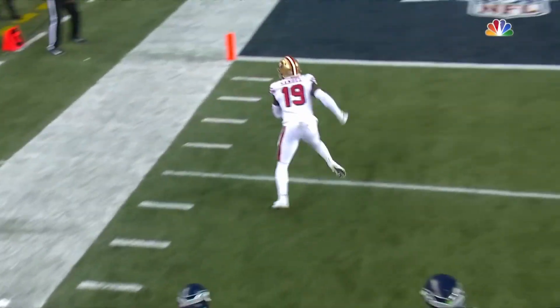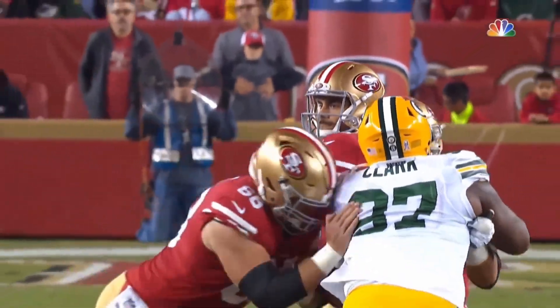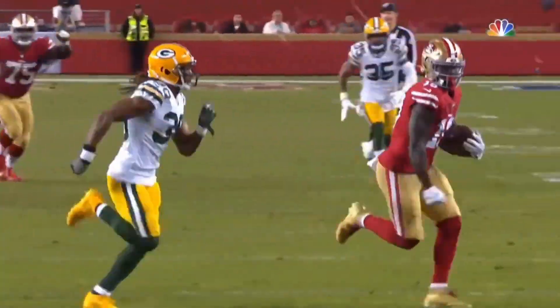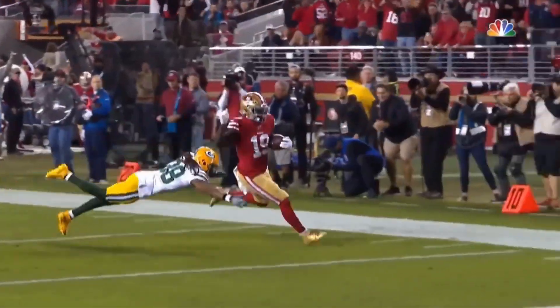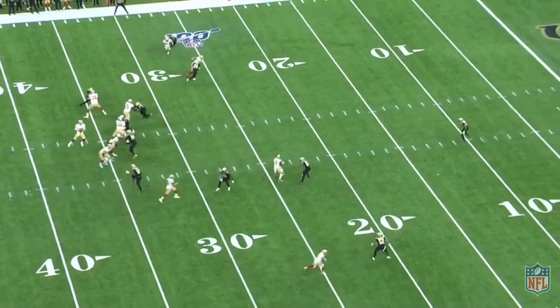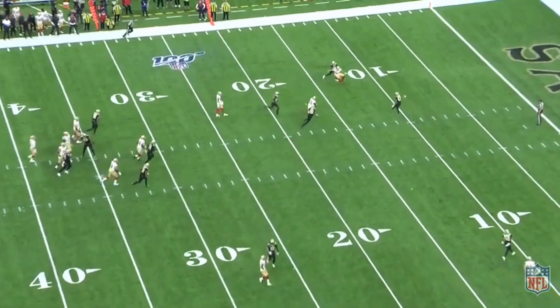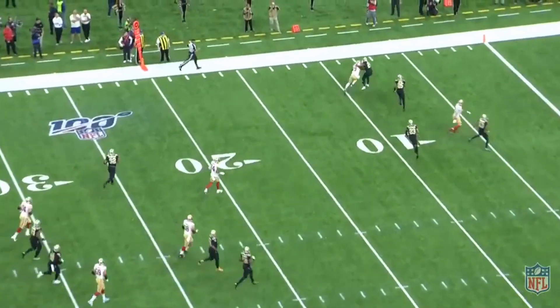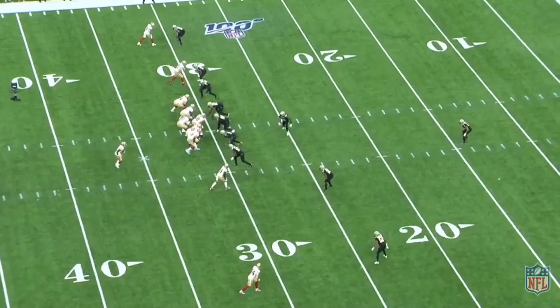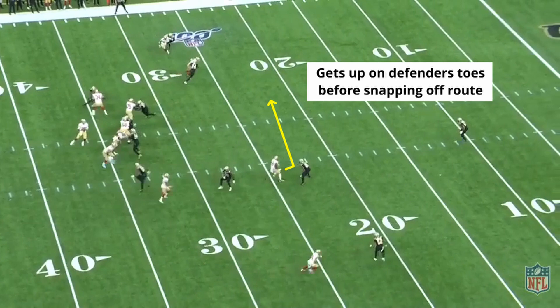Deebo is really good on digs and curls, which make up about 50% of his routes run. These routes maximize his ability to snap and accelerate and allow him to use his speed to transition in and out of routes. When Deebo gets a clean release and is able to get into his route, he consistently does a good job of eating up cushion and stepping on the DB's toes. He's particularly good at this on dig routes and curls. While he sometimes drifts into his cuts, when he does it right, he instantly creates significant separation.